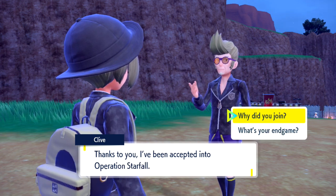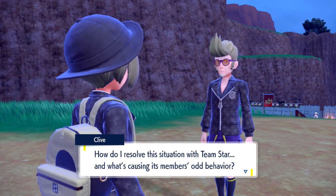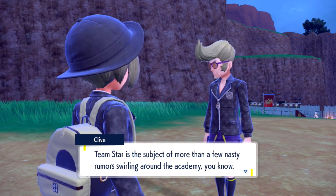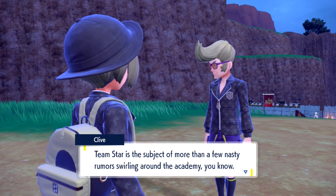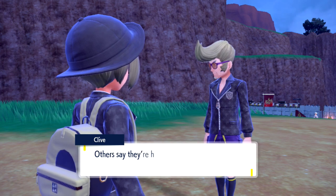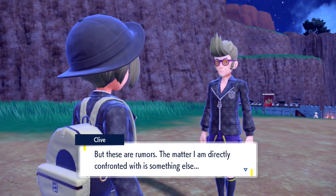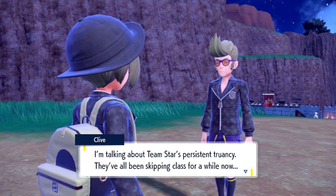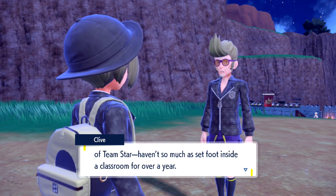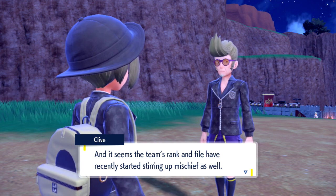Thanks to you, I've been accepted into Operation Starfall. So why did you join? I need answers — how do I resolve this situation with Team Star and what's causing the members' odd behavior? Why does this matter to you if you claim to be a self-proclaimed student? Shouldn't this be the Director's concern? Team Star is a subject of more than a few nasty rumors swirling around the academy. Some say their bullying has caused a worrying number of students to drop out of school. Others say they're holed up in their bases plotting trouble for the academy. But these are rumors. The matter I'm directly confronted with is Team Star's truancy — they've all been skipping class for a while now. Five of them in particular, the so-called bosses of Team Star, haven't set foot inside a classroom for over a year.